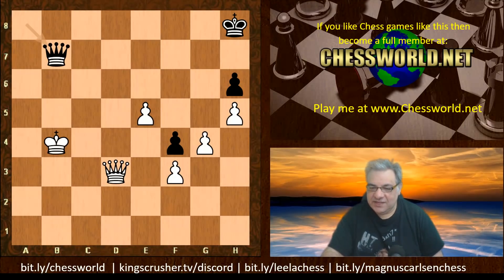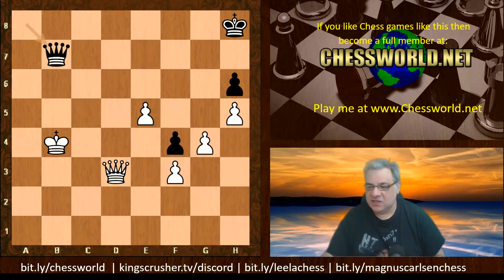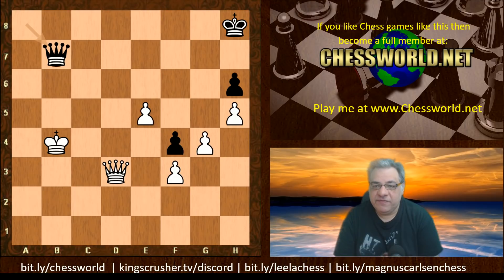Qb7, Qb7 check — and here it was deemed completely lost for black. Both sides agreed it's a mopping-up job. The king is going to get to safety, this pawn is going to drop off, and these pawns are just going to go forward. A delicate, intricate tactical game. Stockfish has now completed its game set for this round.